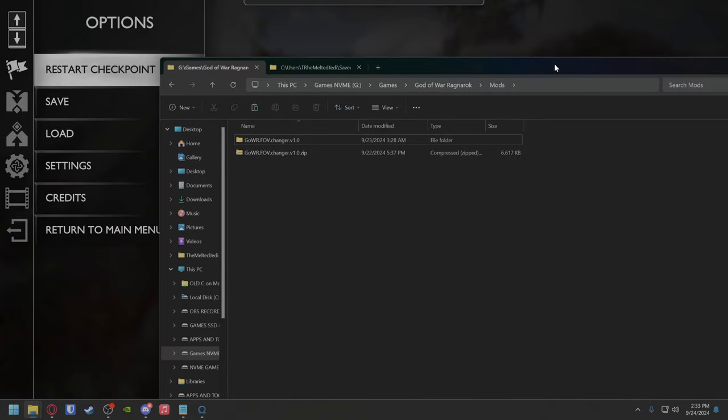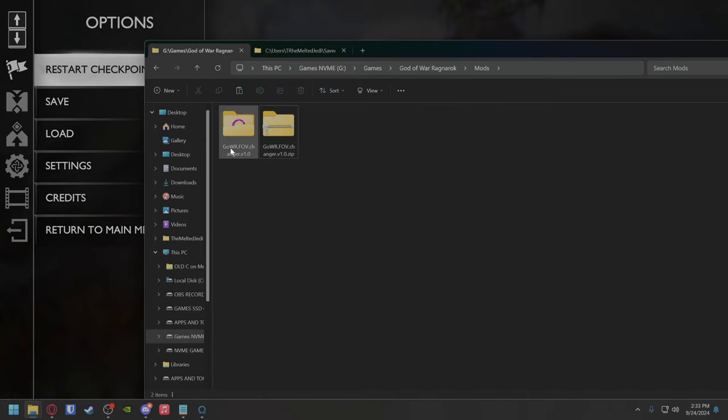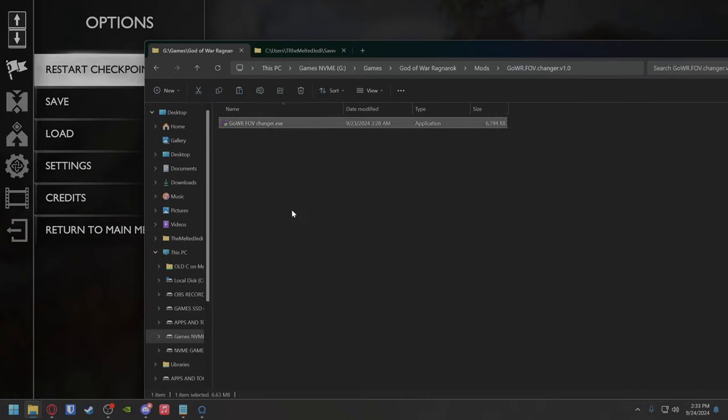There is a little mod utility — it's called the Geo DWR FOV Changer. I'll leave a link down below if you want to download it. You'll probably need to turn off real-time scanning on your antivirus, including Defender. The reason is this program uses what's called Cheat Engine, which grabs onto the memory of the game, and anything involving Cheat Engine always gets flagged by antivirus. This is not a virus.